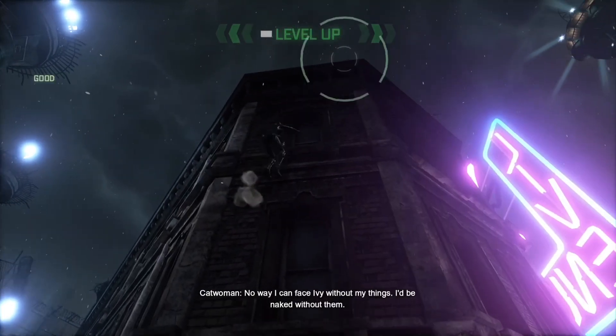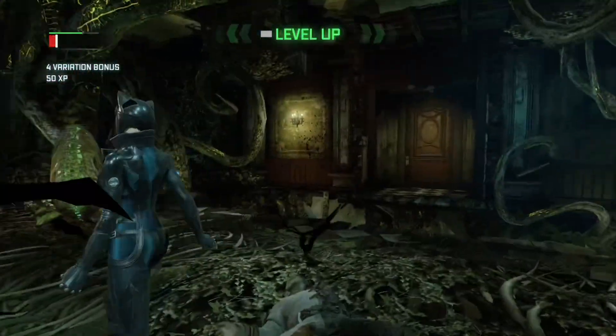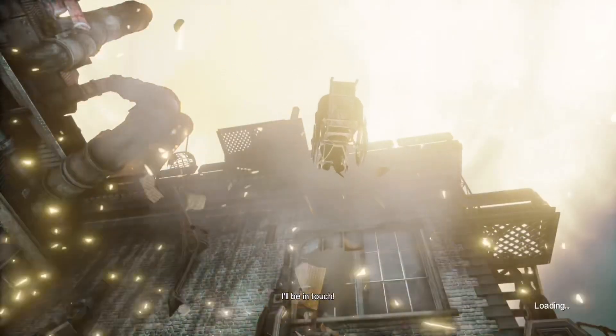I got finished with the Steel Mill and got gassed by Joker, and then I had to play as Catwoman. When I got to Ivy's place, I almost died on this combat encounter — you can see it on my health bar. Getting a taste of what Oracle feels, I fell out of a window in a wheelchair.